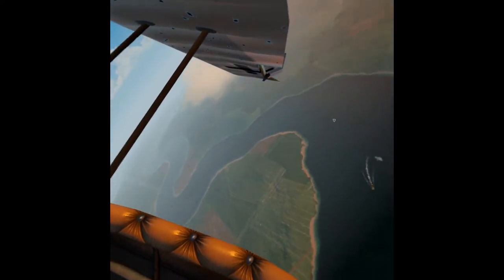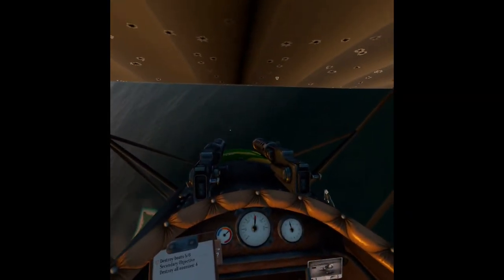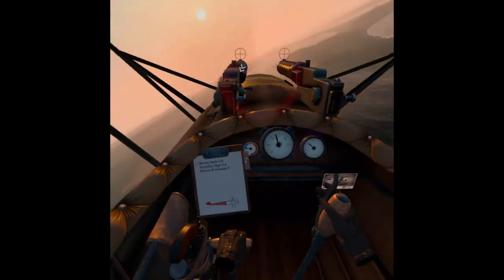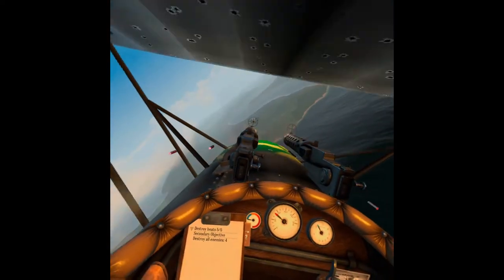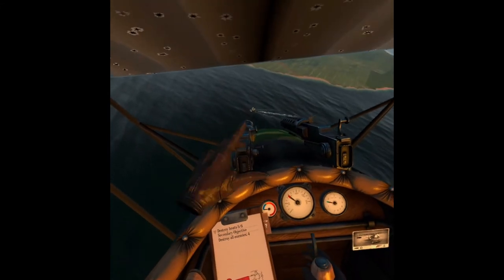I tried to do some barrel rolls, but I don't think those planes back then were really good at doing that. There's no foot pedal controls, so it's real bare-bones basic. You can also use the analog stick on the left controller to move the plane and adjust the throttle. This is probably one of the better VR flight sims I've played — specifically with actual missions that matter, like the bombing missions.